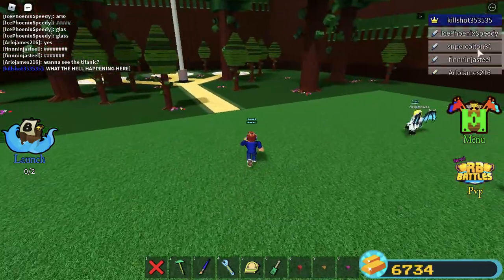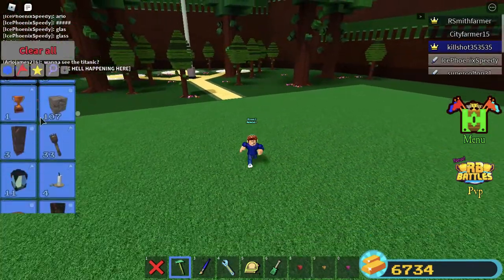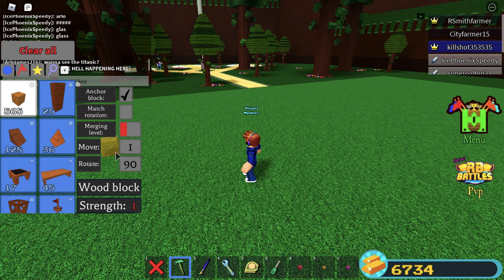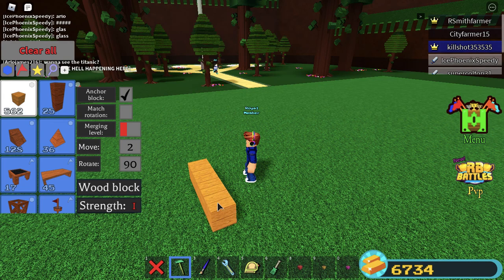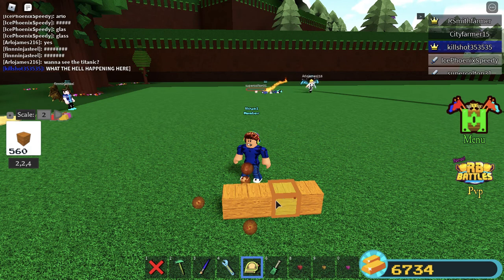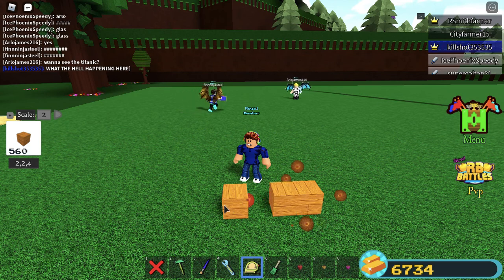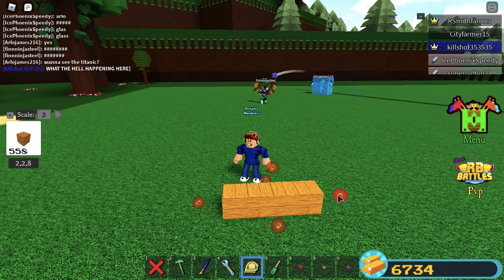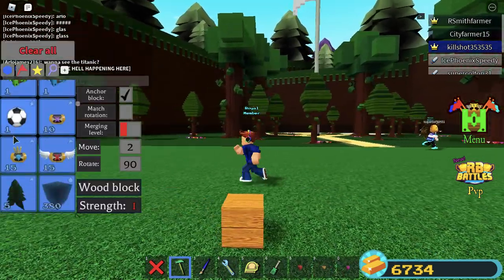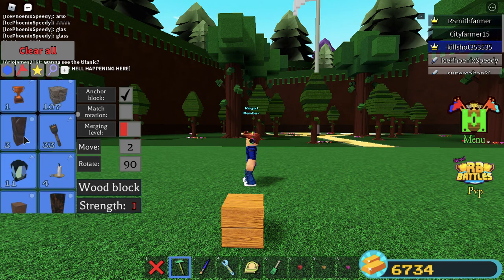Let's get started. As y'all know, there is an x-ray glitch you can do. In case you guys didn't know how to do it yet — just get four blocks, use any block, and then put them all inside of each other. If you put glass on the other side, it's gonna be transparent on that side.